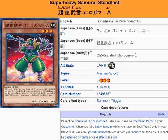The card description says it cannot be normal or flip summoned unless you have no spell or trap cards in your graveyard. When you take battle damage while you have no spell or trap cards in your graveyard, you can special summon this card from your hand. And if you do, it cannot be destroyed by battle or card effects this turn.